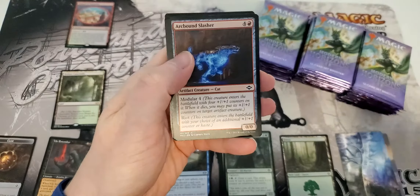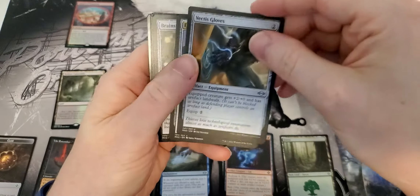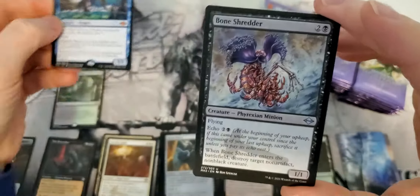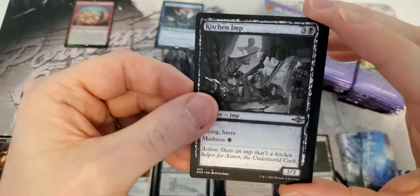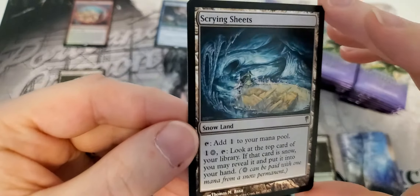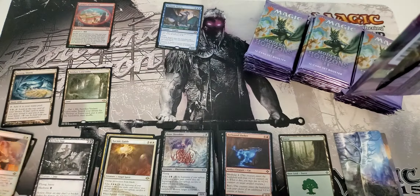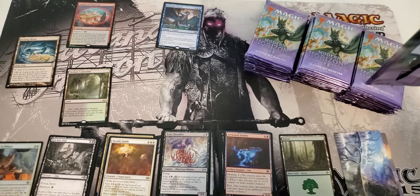All right, so we have a full art mountain — very nice. Some commons, two uncommons, three uncommons. Mythic number one in the box, guys! We have a Murk Tide Regent — very nice, a good 15 to 20 dollar card. Then we go to the uncommons again, a sketch card, a foil late for dinner. We have a rare from the list — scrying sheets — worth a little bit of money.